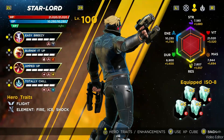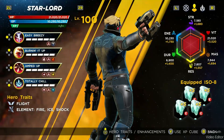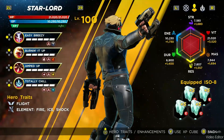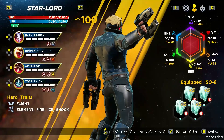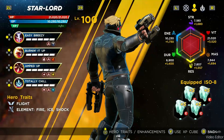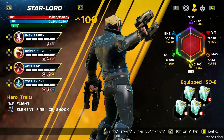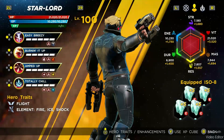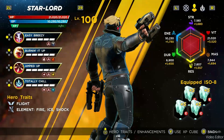I see a lot of people having trouble with the no incapacitations on this level. The team I'm going to be running today is my farming team, and they are equipped with nothing but farming ISOs. If I were to run ISOs trying to get the stars, I would probably be running extra energy and damage reduction on Star-Lord, and maybe damage reduction and regen on the rest of my characters.